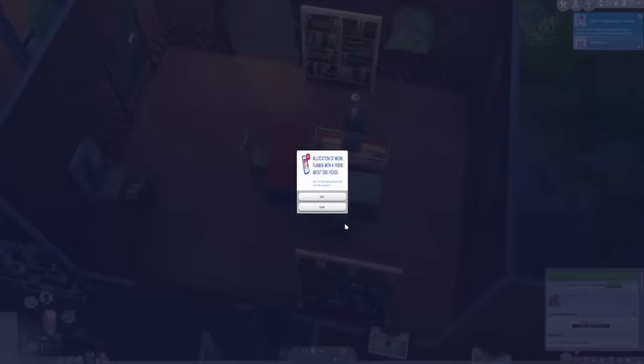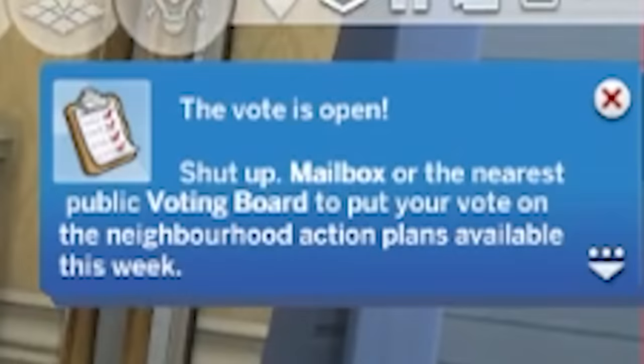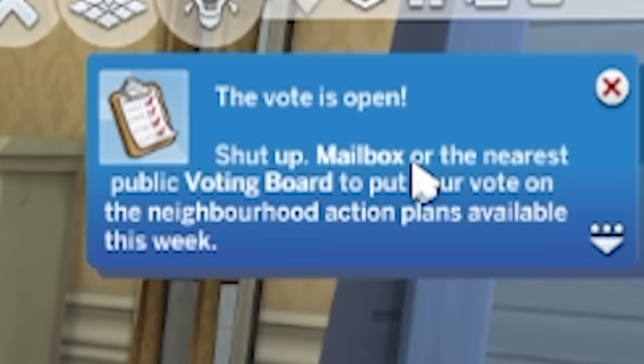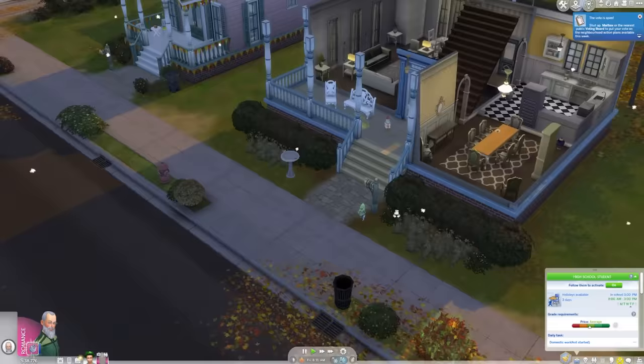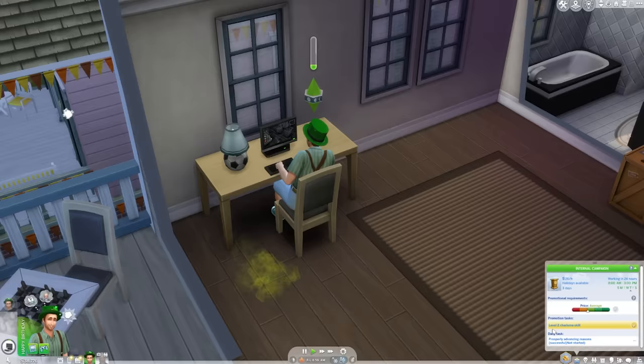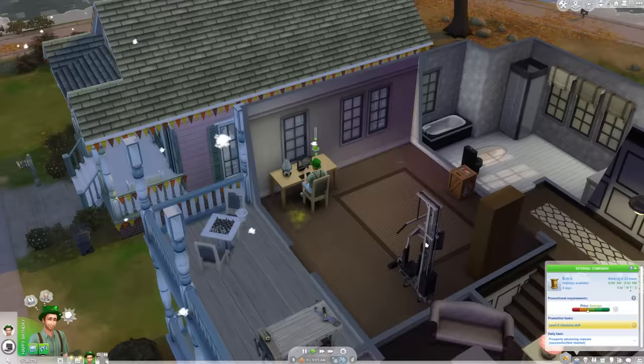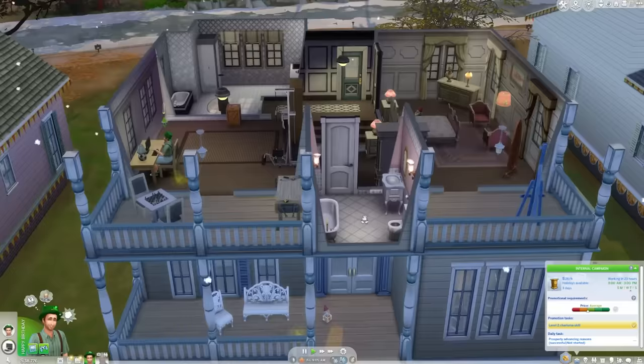In order to start the reviews, 'find lifestyle objects such as chessboard and painting easel.' I'd love to read his reviews since his English is so disjointed. Devil Jim Pickens - get a jump start! 'The vote is open - shut up mailbox to the nearest public voting board.' I don't think I will if you're being that aggressive. His daily task says 'prosperly advancing reasons successful, not started.' He's in politics though, so maybe we could work on changing those aggressive notice boards that just tell people to shut up.